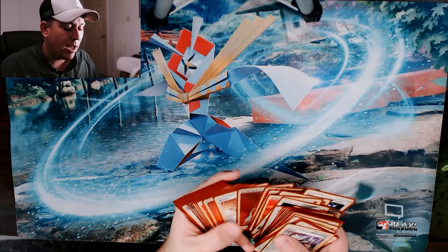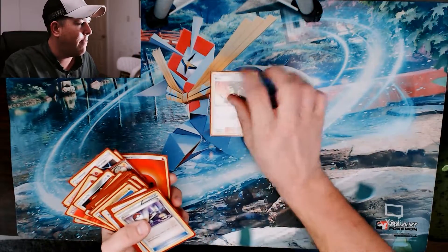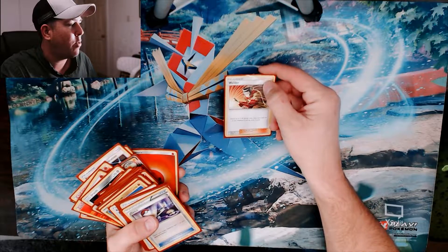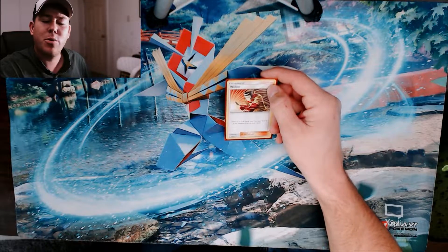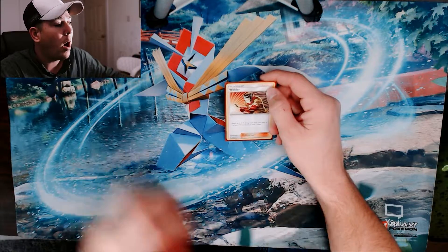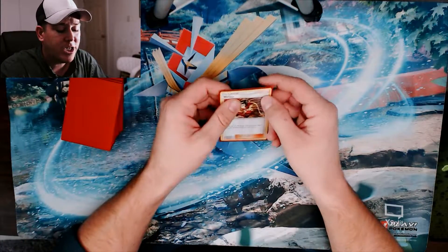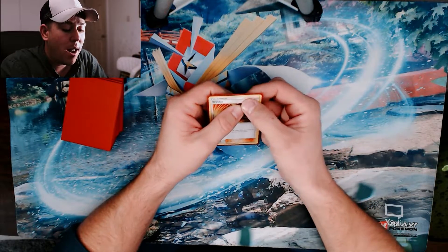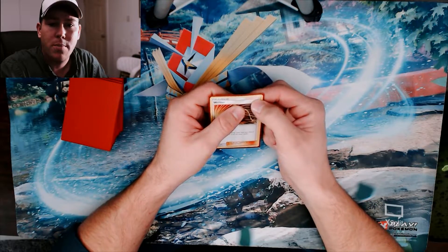Next up we have supporter cards. Supporter cards will have the red label up in the corner saying 'Supporter.' The deal with supporter cards is they are really good cards, but you can only play one per turn — unless you have a Pokémon or another card that says you can play differently. But the general rule is you can only play one per turn.